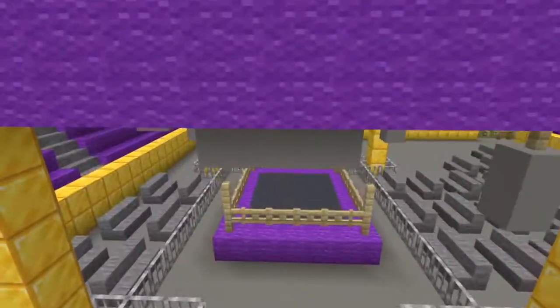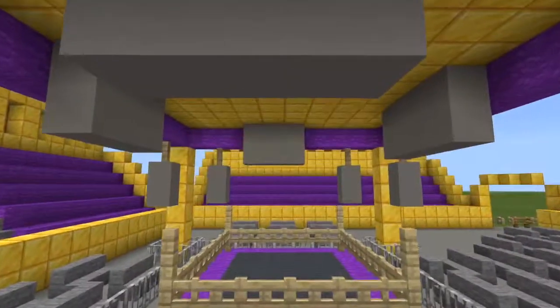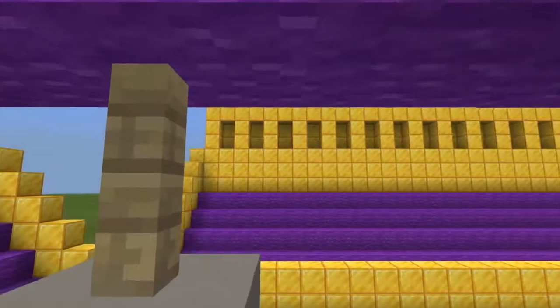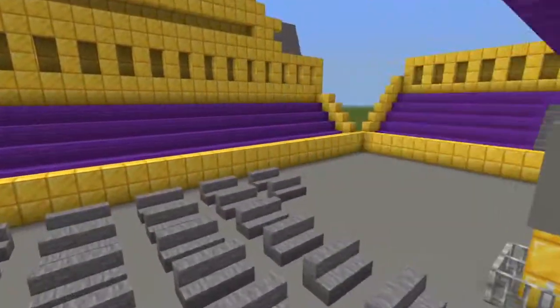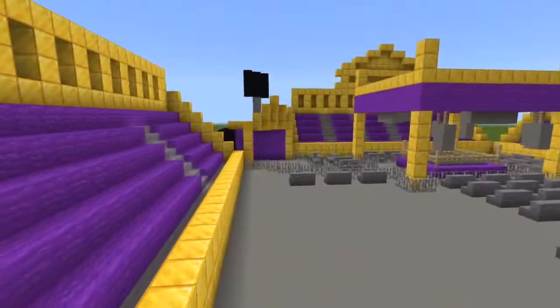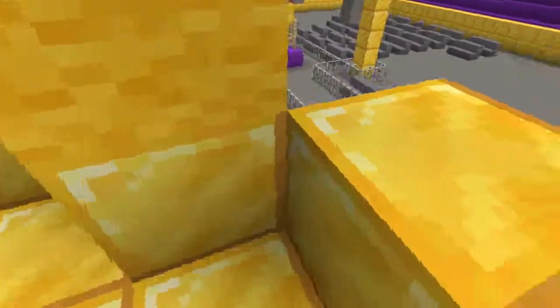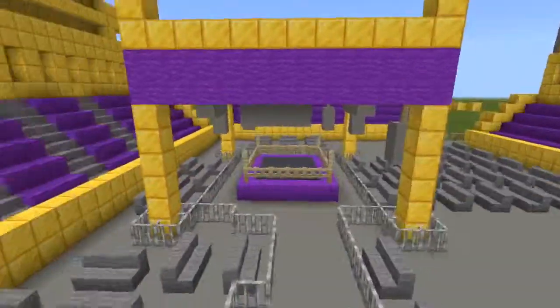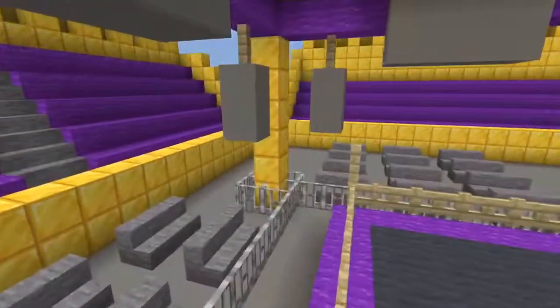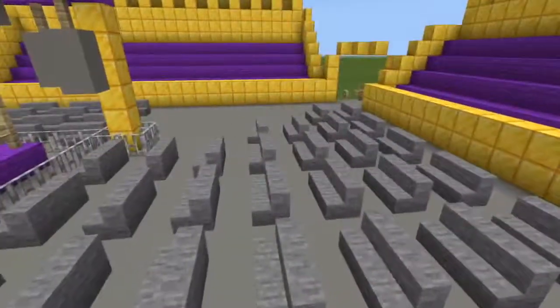Now, one thing different about this: it's an outdoor WWE show. So what I did was I added this tint so that it won't rain and it will be safe for the technology on the stage. That looks absolutely awesome. And since this is a tiny crowd area, it won't hold a lot of people, but it looks amazing.